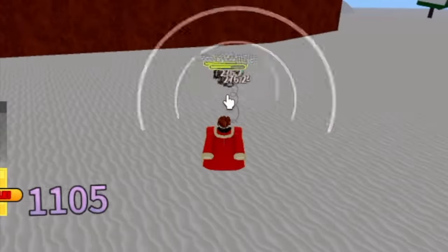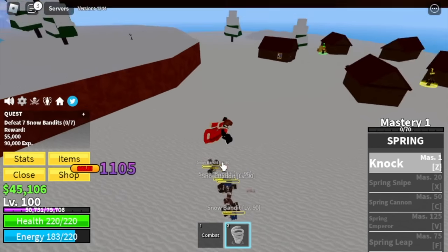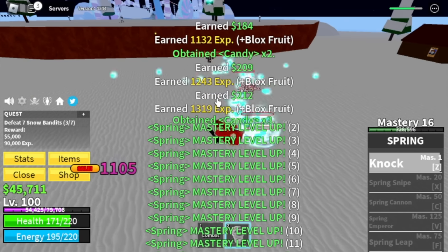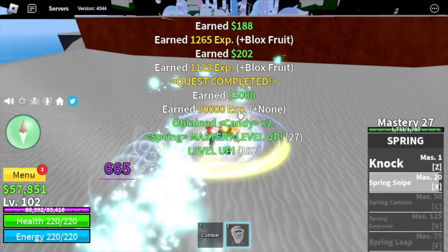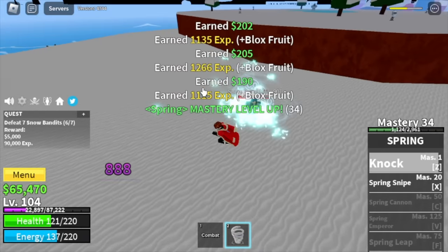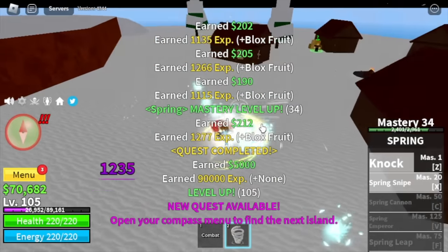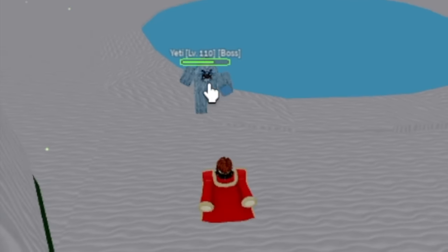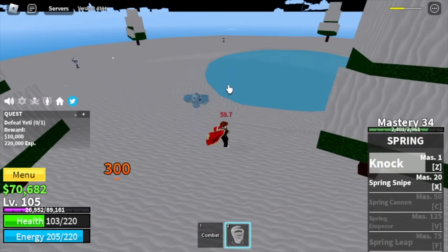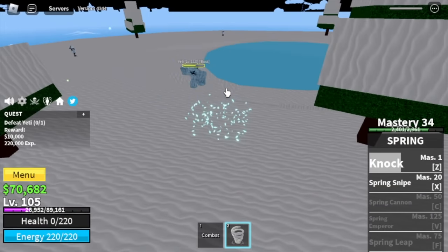Back to the Frozen Village. We're going to defeat the Snow Bandits again. We are going to unlock our extra skill here, the Spring Snipe. Here it is at Mastery 20. So at level 105, we can now start defeating Daieri — yes, the boss in this island. Be cautious because this boss can one-hit you with this skill.